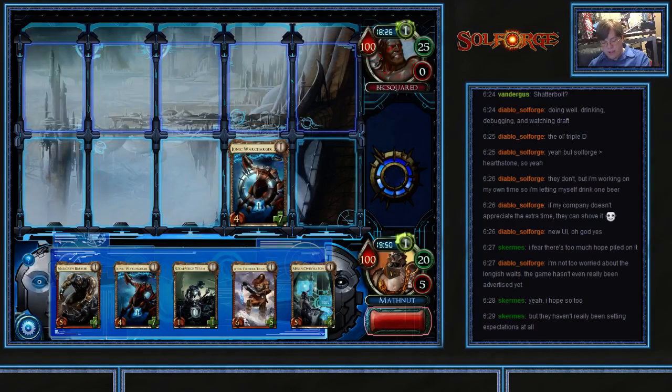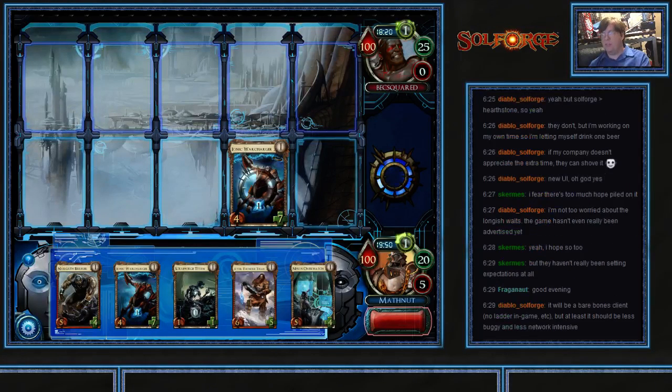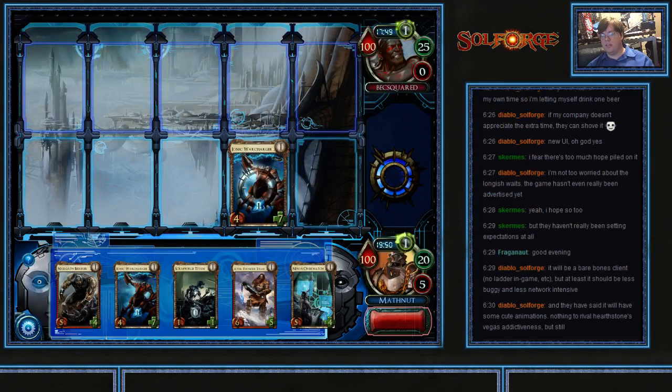I was supposed to email this guy, Nick Fiorello, when I went live — mail.yahoo.com. Let's see here, I want to find him. Hello, I am streaming currently. Send. DEC squared is now like two and a half minutes run off his timer.